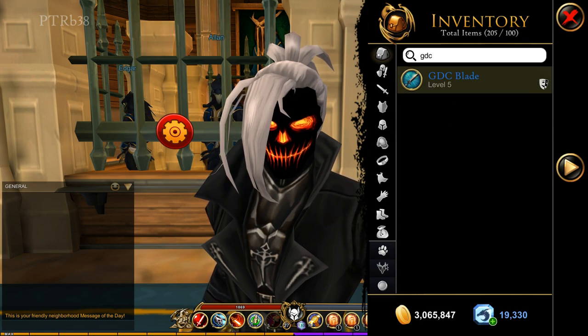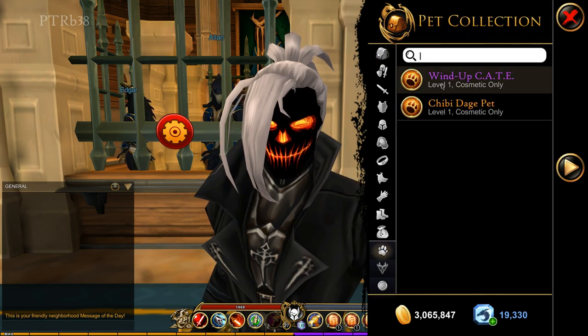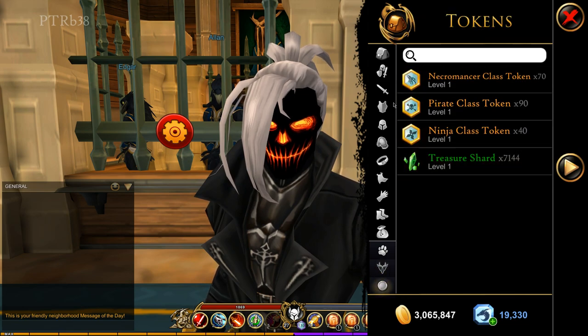We also have two or three new tabs: we have the Pets tab — if I remove my search you can see my pets — Travel Forms, and Tokens. Some of this is also in the bank as well, so I'm going to show you that now.